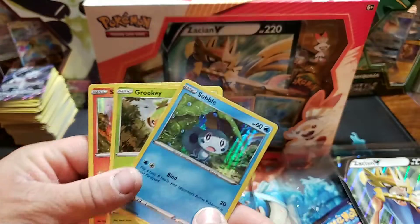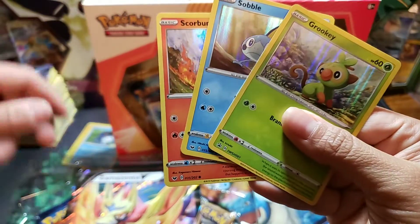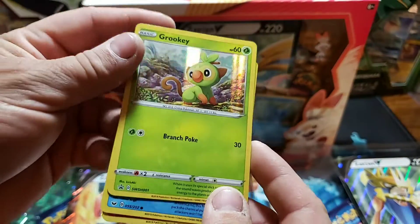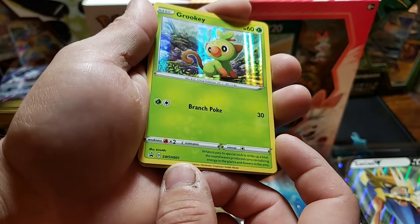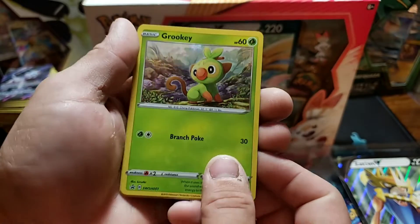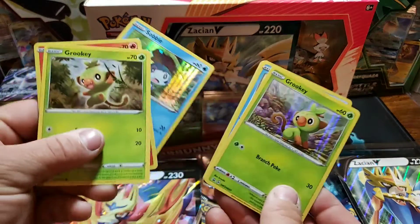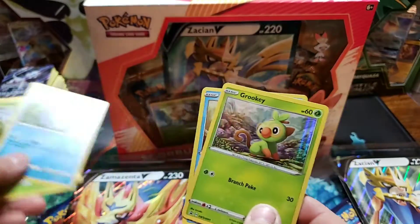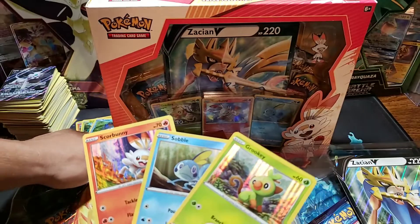So there are these promos. Momo just opened Grookey, which Grookey is promo number one of Sword and Shield. Sobble, Blackstar promo number one of Sword and Shield - it's a different art than you would get in the Sword and Shield base set. Scorbunny will be the same, but the Sobble was a promo in that set.